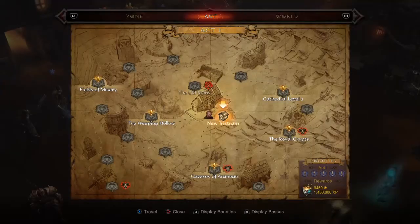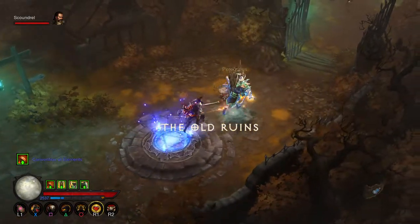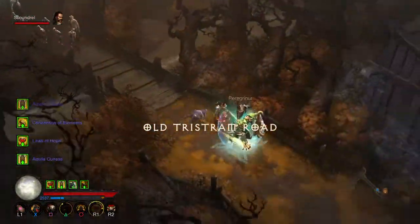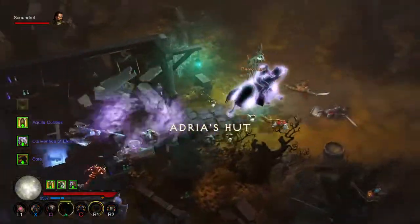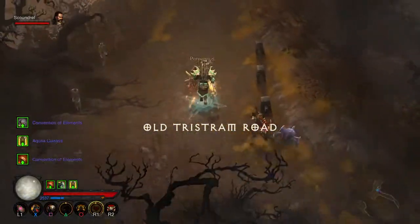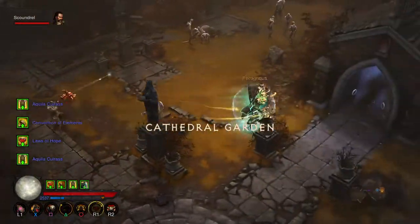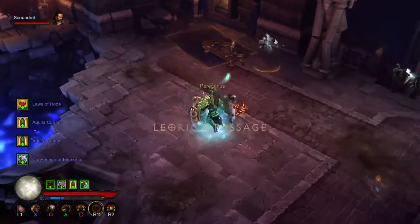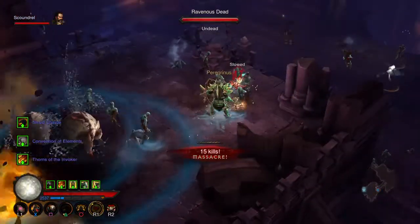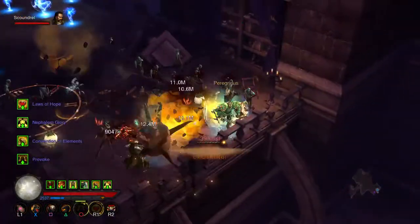We'll be using locations in Act 1 and 3, and we'll be starting with Leoric's Passage, so we go to the old ruins and just run past everything. Sometimes the goblins are right at the entrance, mostly they seem to be up here, and sometimes I also had them here next to the table.